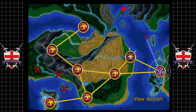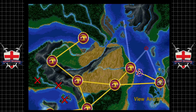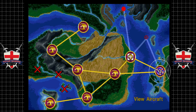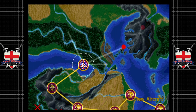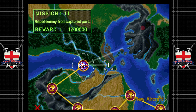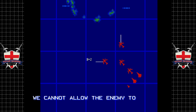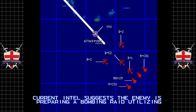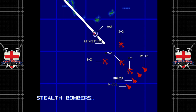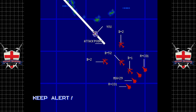We lost our A-10, which is not brilliant. Mission 11 - repel enemy from captured port. Let's do it, it's good for 12 million. The captured port has become a full supply facility for our forces - we cannot allow the enemy to cripture it. Intelligence suggests the enemy is preparing a bombing raid using stealth bombers. Target the stealth bomber wing. So we've got B-2s and B-1s. Let's go.